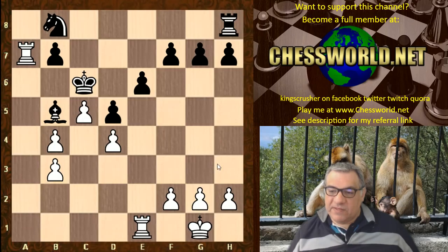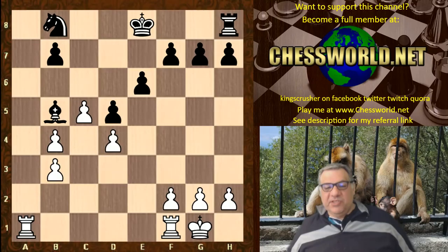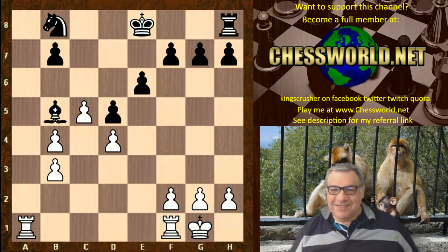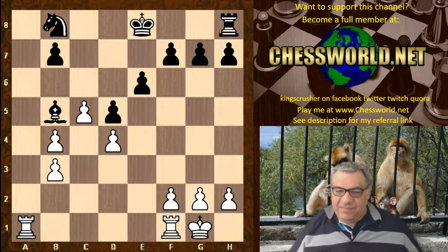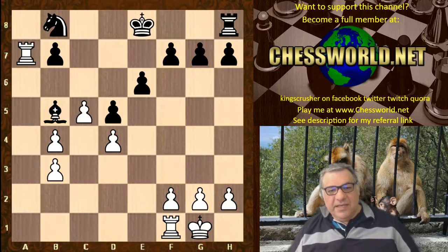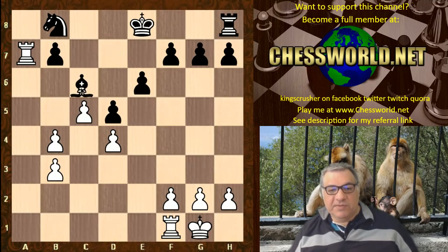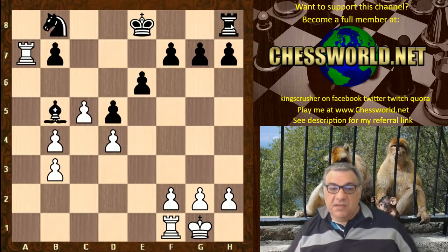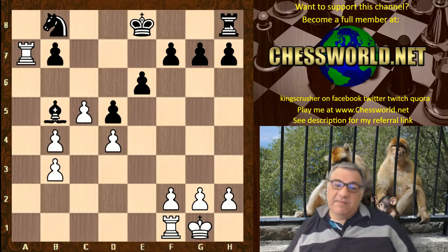But Ivanchuk played Queen b5 instead, and interestingly, white played an extremely cunning move — b3. After Queen takes, a takes. There's a big idea of Ra8 or Ra7 here potentially. Black plays Bishop b5, and may have expected the rook to move.